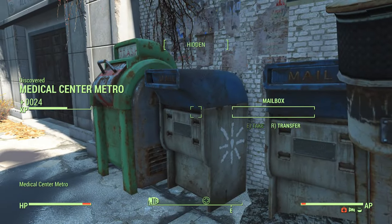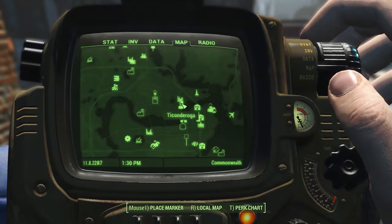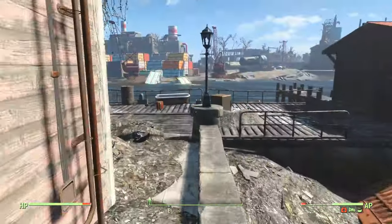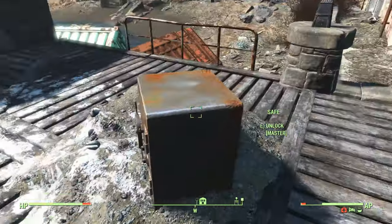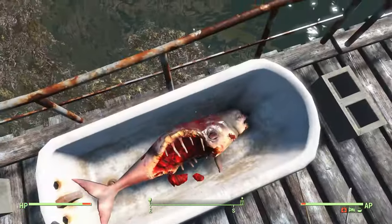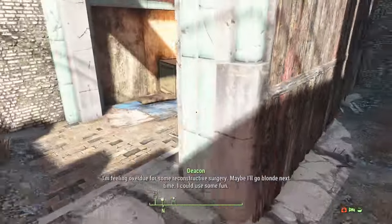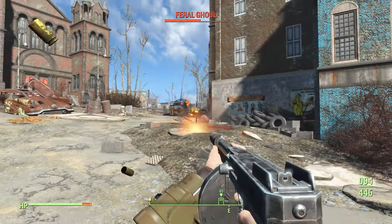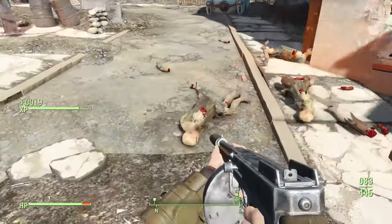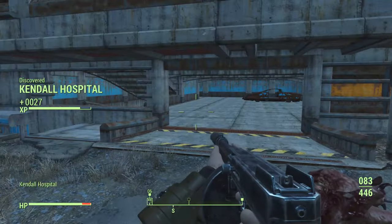The dead drop is going to send us to Kendall Hospital up in Cambridge. We're going to retrace our steps back to the shack where we saved. There is a random item location here — for me it was a master safe, and right in this bathtub there is a little baby dolphin for some reason. Heading back to our base, we're going to save, empty our inventory, and head to Cambridge where I made my way up past the police station and made a right towards the church. We're going to find some ghouls and eventually Kendall Hospital.